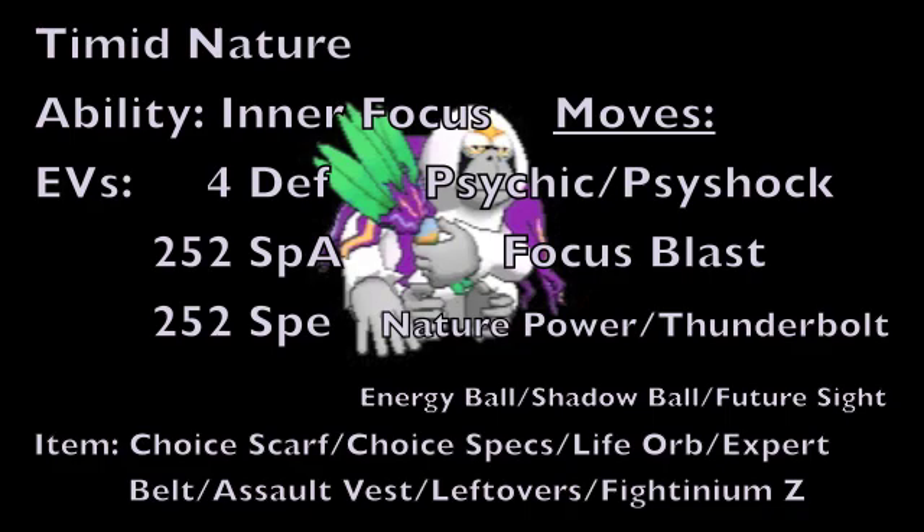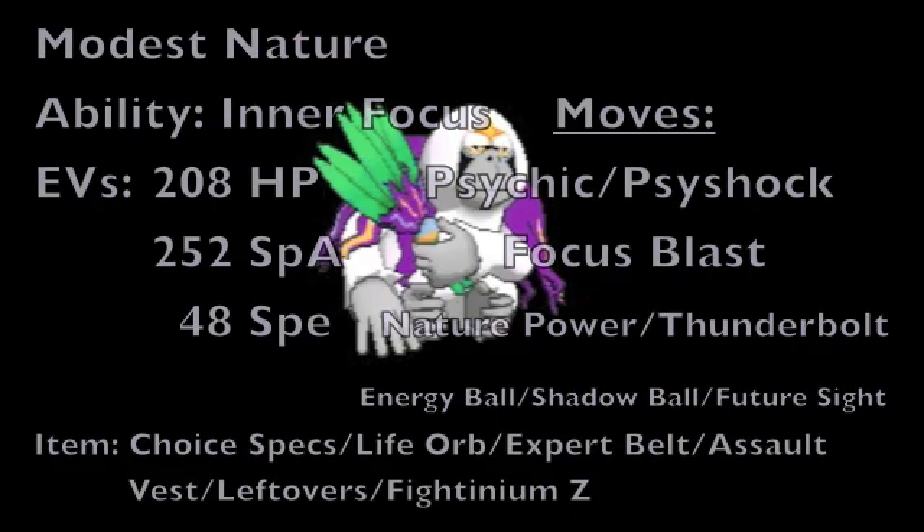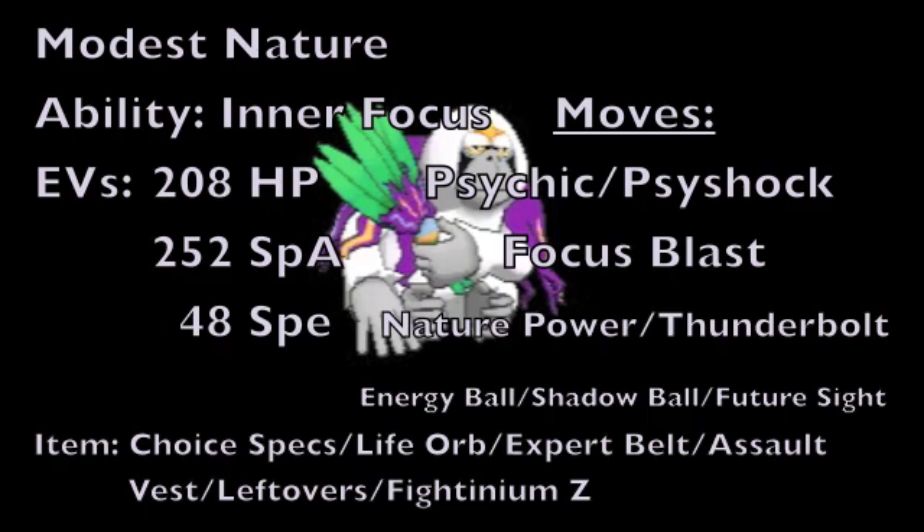If you want to run this Pokemon a little more bulky but still make use of its good Special Attack stat, you could run it with a Modest nature to increase Special Attack but lower physical attack, and change the EVs to 208 HP EVs, 252 Special Attack EVs, and 48 Speed EVs to allow it to outspeed base 65 speed Pokemon. Also note that on this set you will no longer be running a Choice Scarf, but all the other item options still stand as viable.